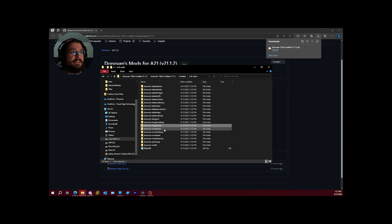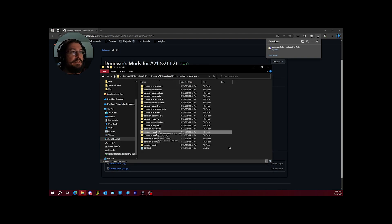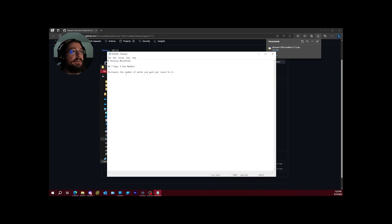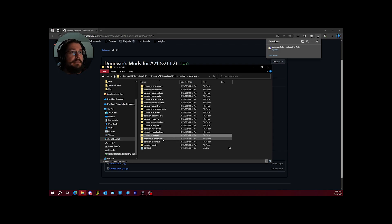More books increases the chances of finding skill books and schematics in loot. More loot bags increases the chance of zombies dropping loot bags — 5% for normal zombies, 10% for feral, and 20% for irradiated. More perks increases the number of perks you gain per level to two instead of one, giving a bit faster progression.